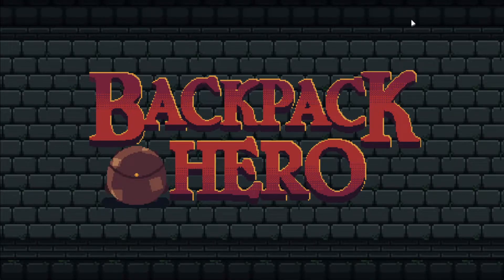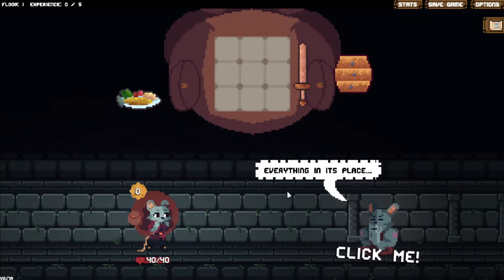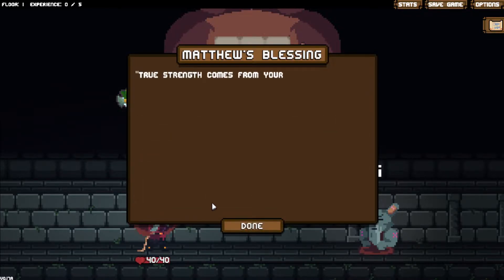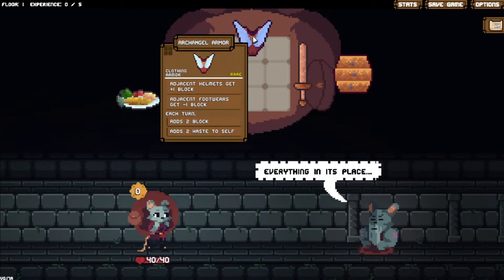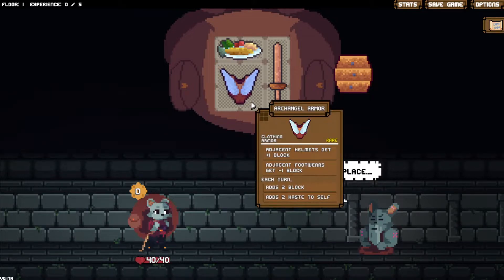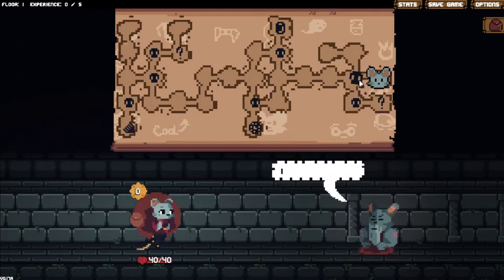Howdy all and welcome back to Dad tries to play Backpack Hero. Let's get going. So let's start from Matthew. I kind of like to pick the rare - it makes you really think about whether you're gonna take it or not. Two block, two haste - we gotta grab that right, even though we're gonna get scuffed up pretty good the first couple of fights.